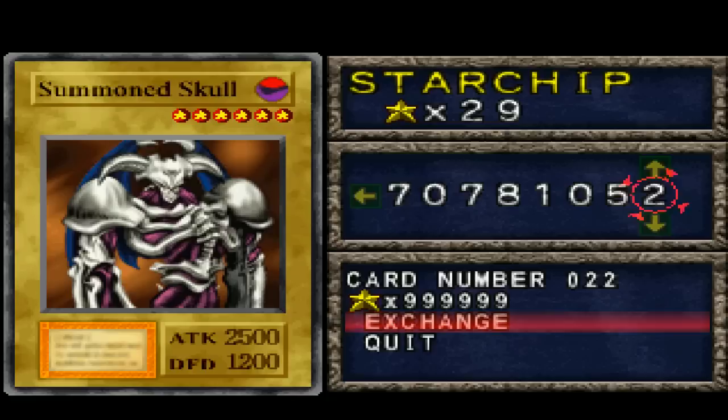999,999 star chips for the Summon Skull. Are you kidding me? They might as well have just put a massive middle finger to anybody that typed that in. There is no way — that's basically saying it's impossible. You cannot get the Summon Skull through the password system. Because if you crunch the numbers: that's almost a million. Five star chips maximum per duel — if you get S rank for everybody, that is 200,000 duels you'd have to win. That's absolutely absurd.